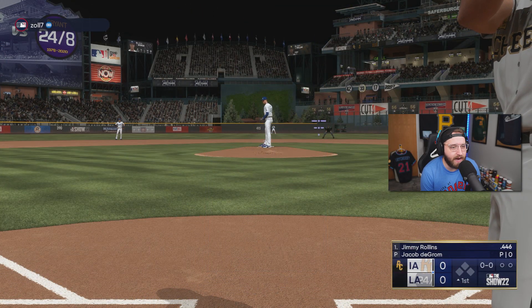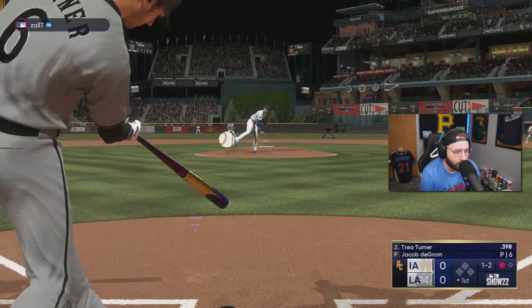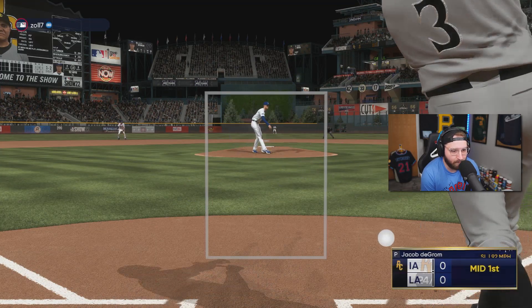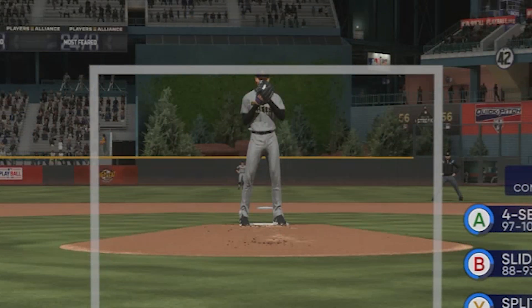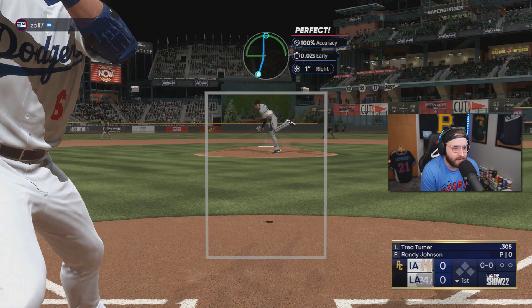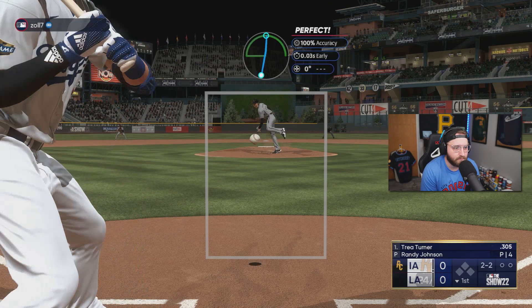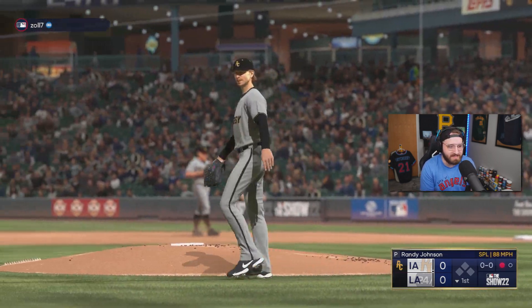We're here in 99 Randy Johnson's debut. I'm going to be facing Jacob deGrom, who I literally face every single ranked season game. Randy Johnson looks a little different than the Seattle Mariners version — a little shorter hair — but hopefully he still dominates just as well. Randy Johnson's first batter faced, he gets a strikeout. That pitch right there is absolutely phenomenal.